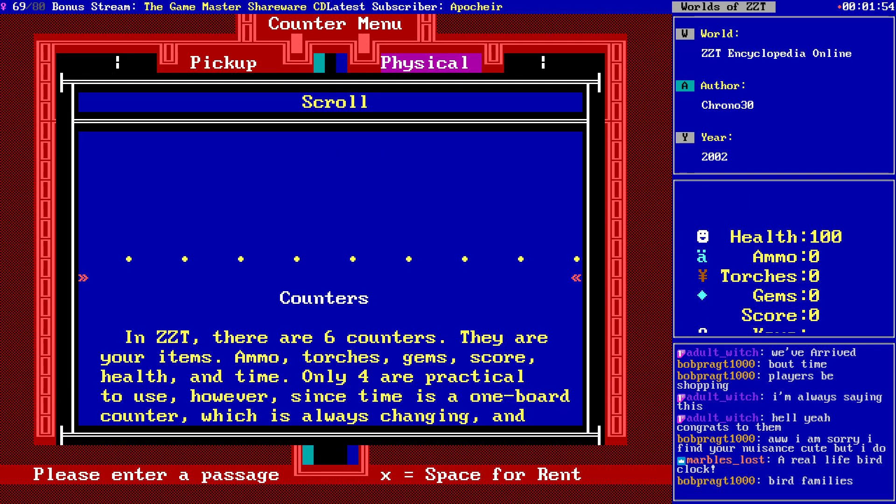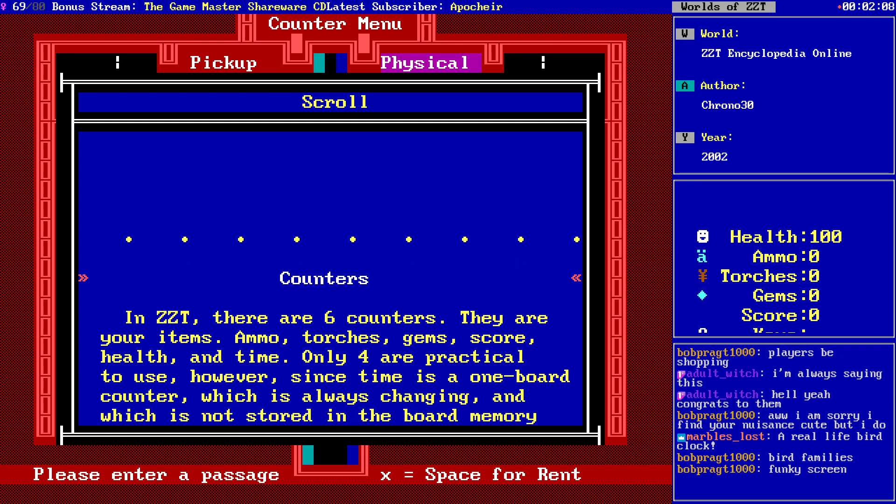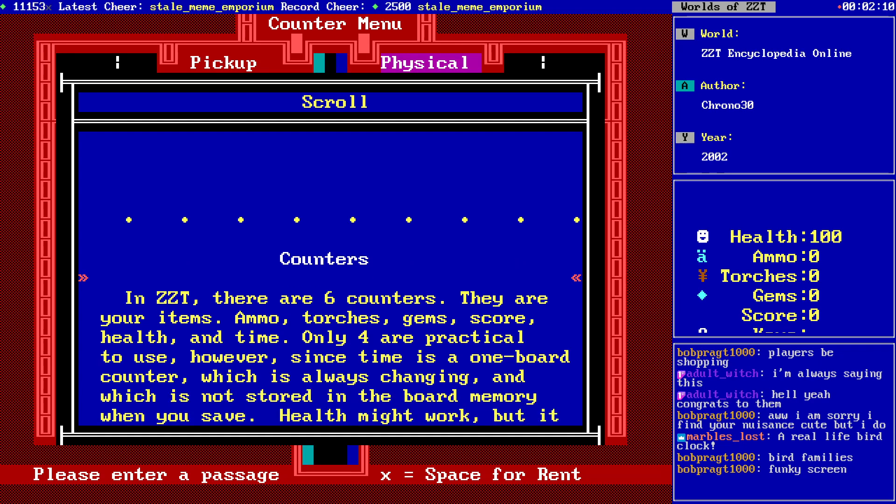Counters. In ZZT, there are six counters. They are your items: ammo, torches, gems, score, health, and time. Only four are practical to use, however, since time is a one-board counter which is always changing, and which is not stored in the board memory when you save.